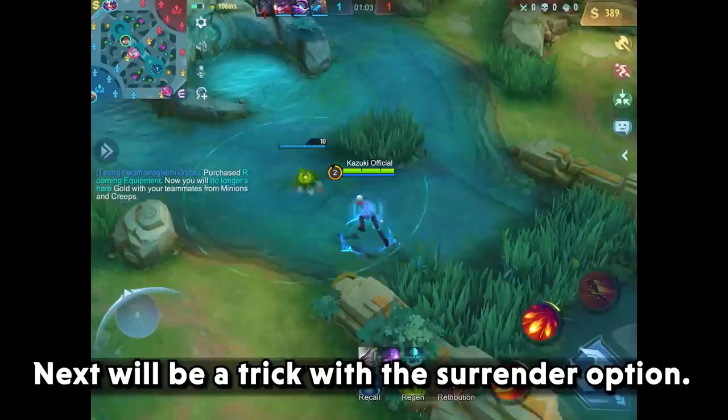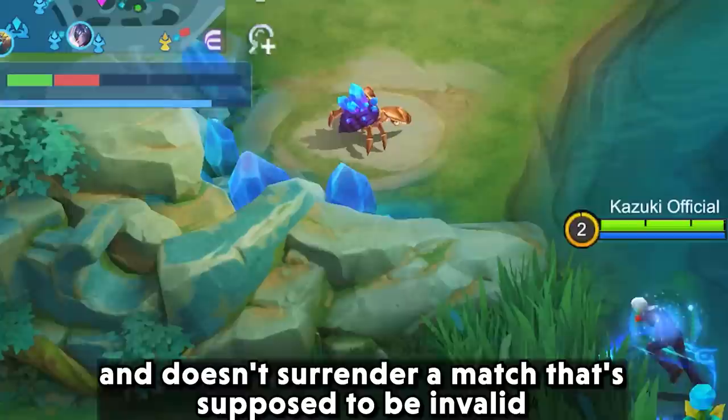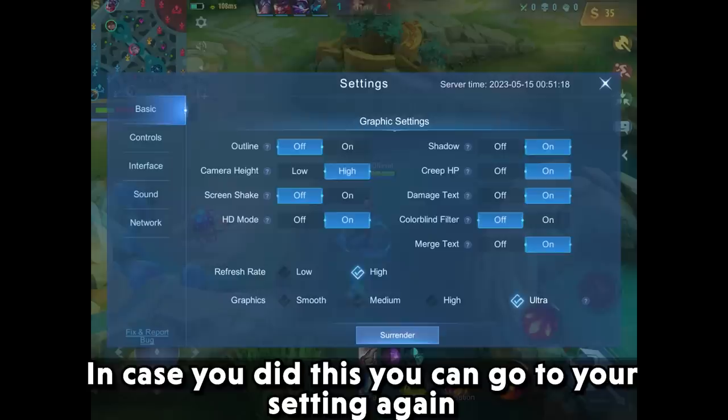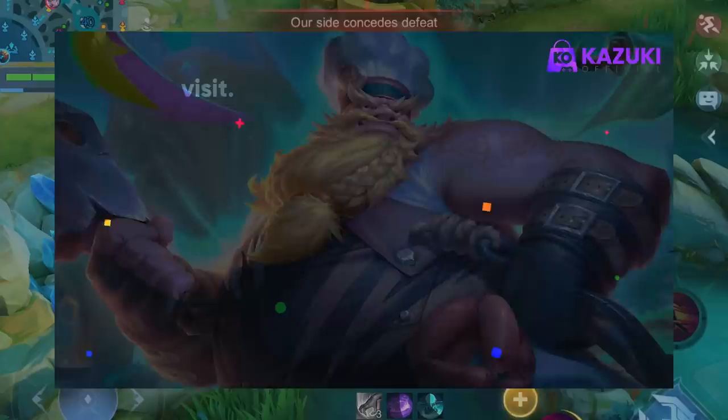Next will be a trick with the surrender option. I know you guys are fast and tap very quickly, and sometimes you mistakenly tap the refuse option and don't surrender the match. In case you did this, you can go to your settings again and tap surrender, and you will be able to surrender just like that. If you are looking for 100% safe and secure diamonds, Kazuki Official Store is here. We are trusted by more than 100K MLBB players from India, Philippines, and Europe.